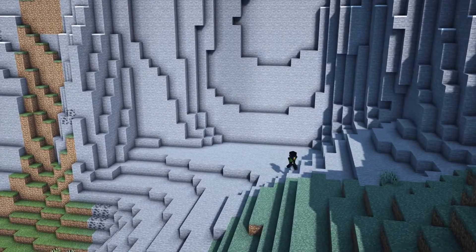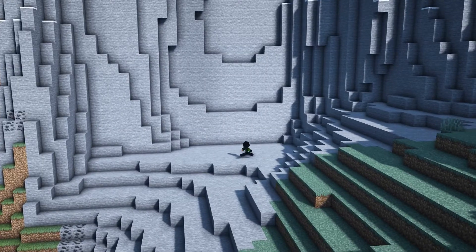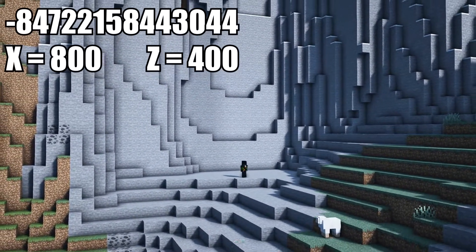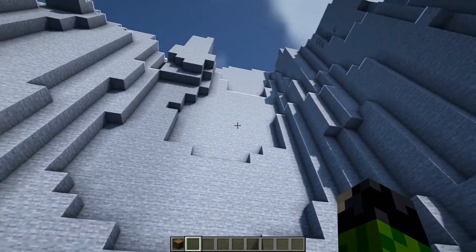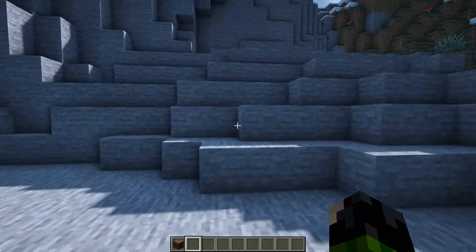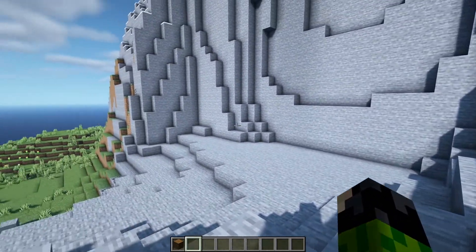First things first, you're going to need to scout out a location to build this in. And if you'd like to use the same one as I am here, then the world seed as well as the coordinates are now on the screen. But pretty much all you're looking for is just something with a flat surface, like this cliff face right here, and a little bit of area around to do some building. It's nothing too specific, I'm sure you can find something like this in your survival world.